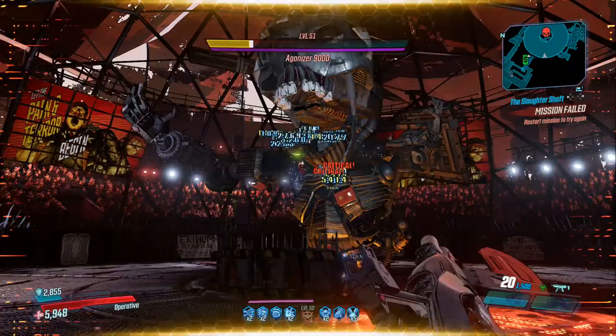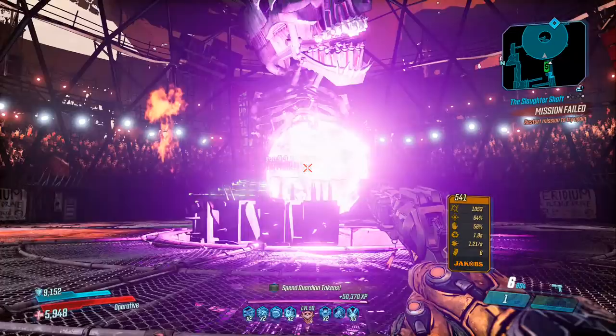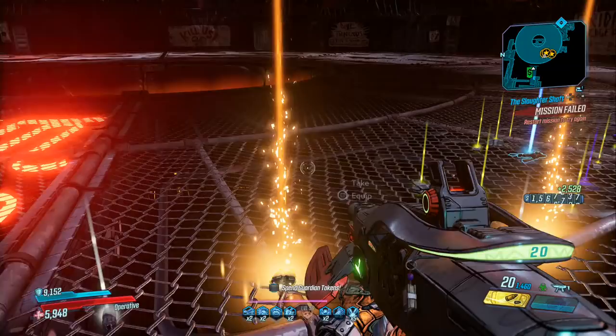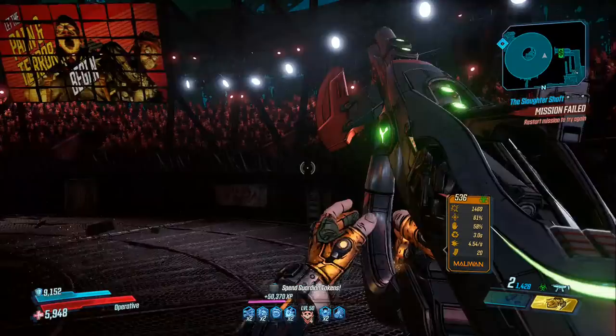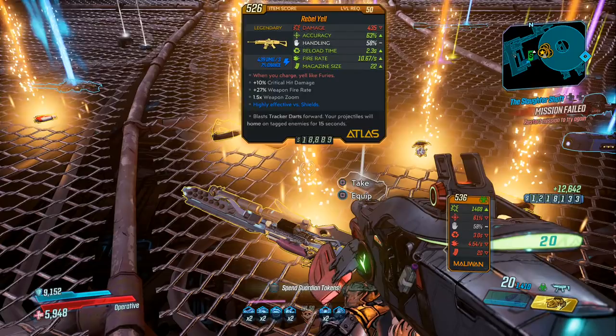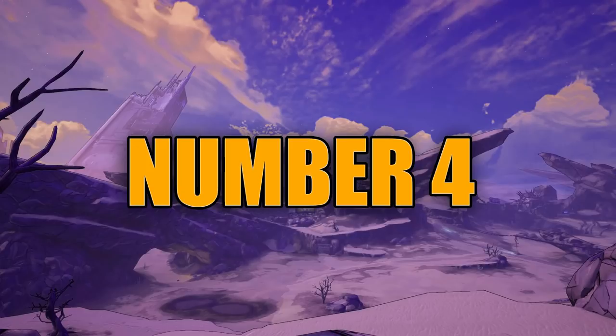Number 5 is the Agonizer 9000, who you fight at the end of the Guts of Carnivora. He is probably the easiest boss to kill on this list, with a number of critical spots and a weakness to corrosive weapons. If you want to kill him fast, all you need is a corrosive Cutsman, but any weapon will do the trick. He does have one immune phase when his health is nearing its end, but if you're quick enough you can avoid it. The Agonizer 9000 drops about two and a half legendaries per kill on Mayhem 4, and there are even times when he can drop upwards of five or even ten, as you see here. He also has a big dedicated loot pool with five items in it, but most notably he's dedicated to dropping the Dictator.